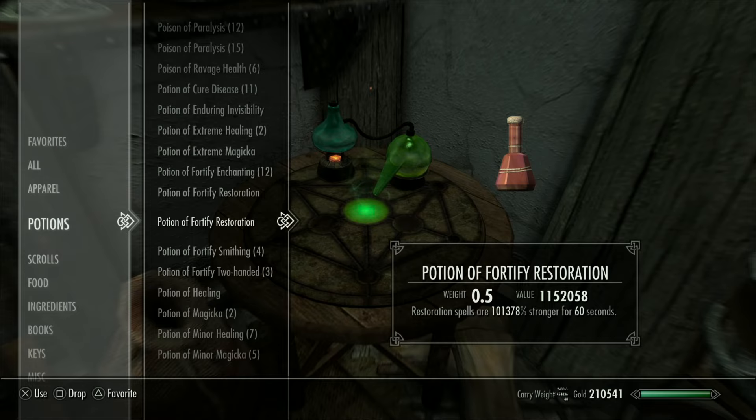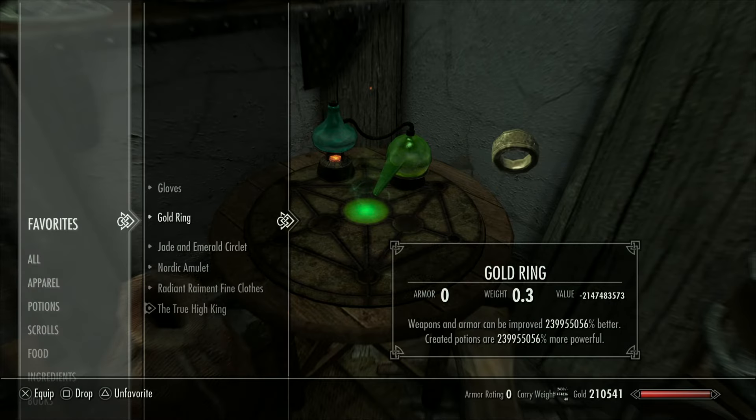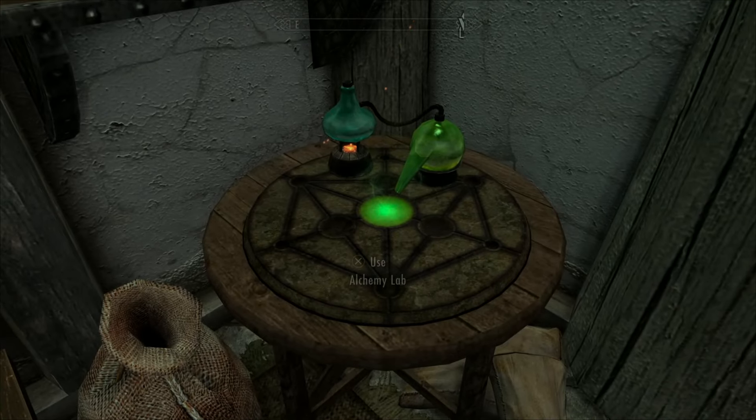First off, start by drinking a Restoration Potion, and then equipping all gear that has anything to do with Alchemy Increase.